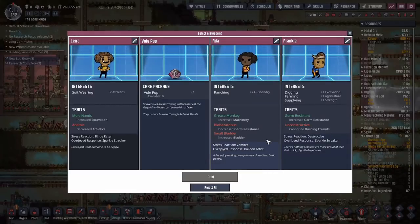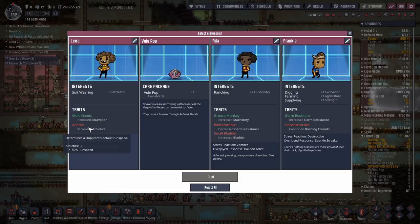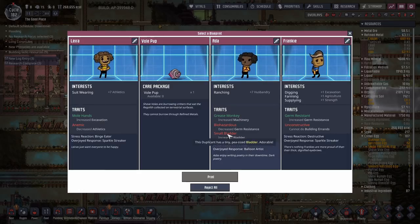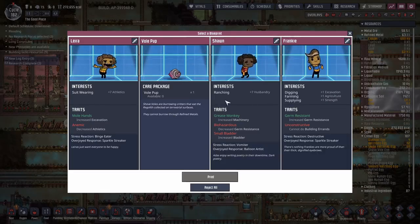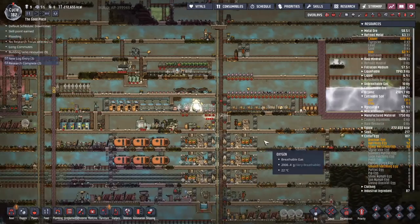What are we going to get for blueprints? I would really like another duper right about now. Unconstructive — no thank you. Anemic — that minus five athletics, it doesn't matter how much you train them, that minus five still affects them — it's terrible. Small bladder and biohazardous with plus seven ranching — considering how critter-heavy we're going, say hello to our newest dupe, Sean. Sean hates all animals, that's what makes them so good at it. Stress reaction and vomiter — yeah, I can live with that. Welcome to the team, Sean. Let's get you a bed.